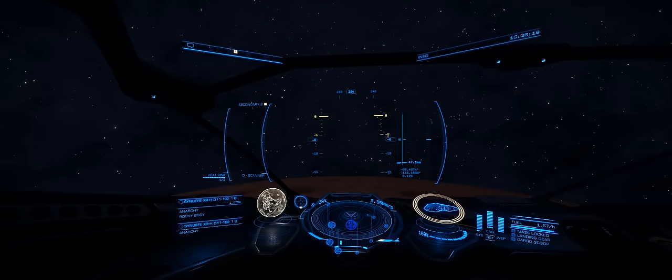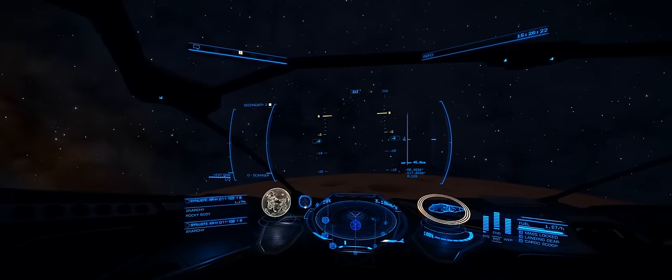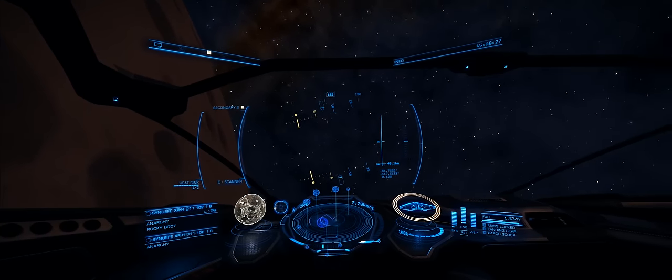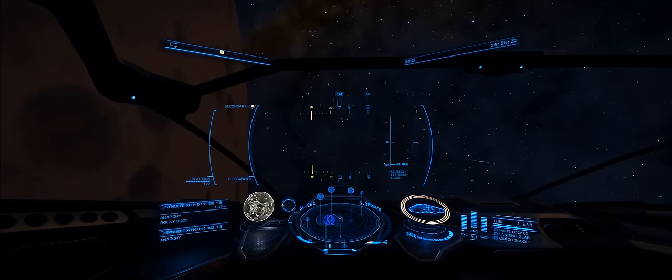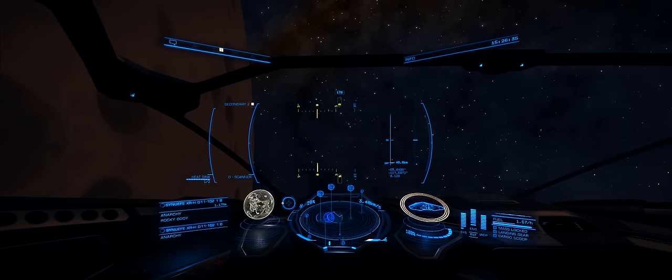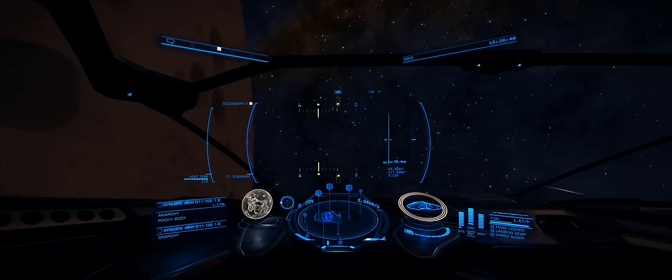What you will need are the coordinates for the ruins: they're minus 31, minus 128. As soon as you get into orbital cruise, the coordinates will appear. You can fly level over the planet but I prefer to go on my side because it gives me much better visuals of the planetary surface. You can see that the numbers on the bottom right of the heads-up display change — there are two minus numbers, and the top one is currently decreasing.